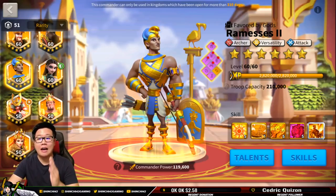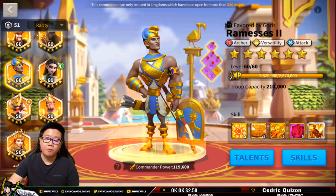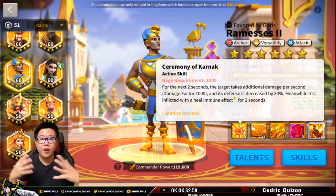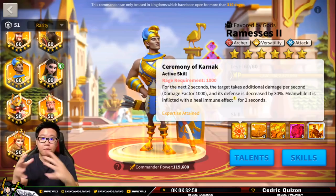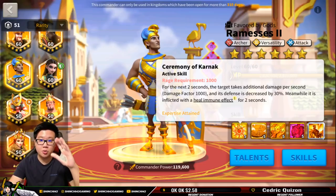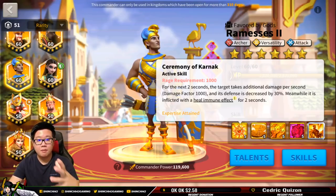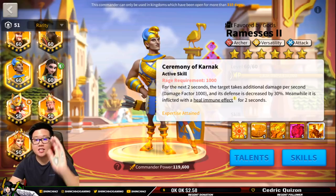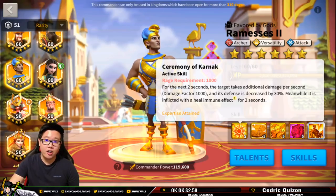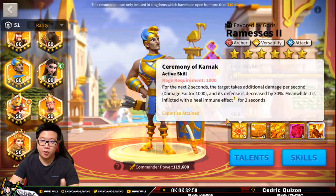Then you can decide later on if you want to do a 5-5-1-1, which means you unlock the second skill and max that out before you unlock the third. The first skill of the commander is truly important because this is where your biggest damage or buff comes from. These active skills require some rage — you can see those little bars when you are fighting, they accumulate, and then once accumulated, it casts. If you don't max this out, the skill damage or buff you provide to your units or inflict on other units will not be efficient. Max out first skill all the time — that's a very good rule, except for gatherers.